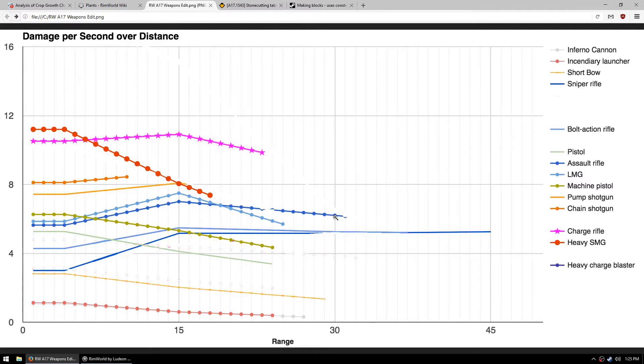Later in the game I switch to charge weapons for a lot of people, but I tend to put those on colonists that suck because they can spray and pray. I keep excellent or above quality assault rifles for my better shots since they can outrange some of the damage coming in. The heavy SMG has been buffed quite a bit - hits like a truck at close range. The chain shotgun, which is new, is not too shabby at close range either - better than the pump shotgun up to its maximum range, hits harder, and reloads faster. Machine pistols are fine but kind of suck. Pistols are garbage.